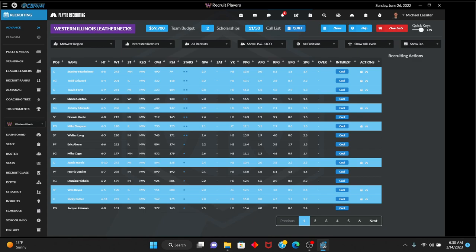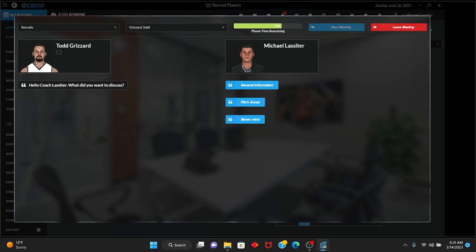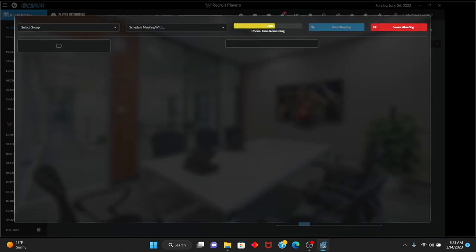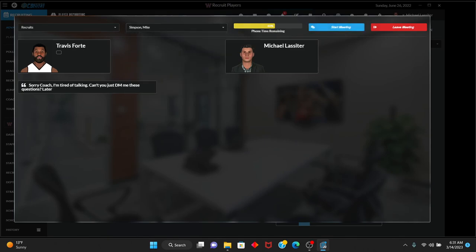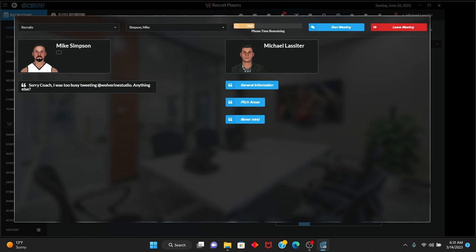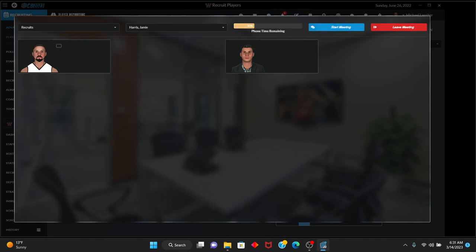Travis Forte — down to 60% time remaining, he also doesn't want to talk. Mike Simpson — we're going to pitch areas, starting with location since these are all Midwest kids. Playing close to home is very important to him. Conference prestige — he's done talking, we're down to 30%. Jamie Harris — he doesn't want to talk. Wes Reyes — down to 20%. We'll talk about parents — he doesn't have a lot of money, without basketball he probably wouldn't go to college. Down to 5% call time remaining.